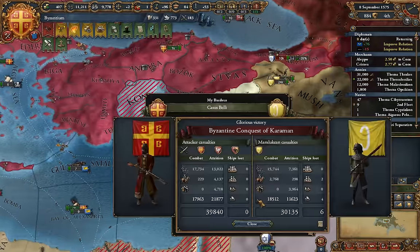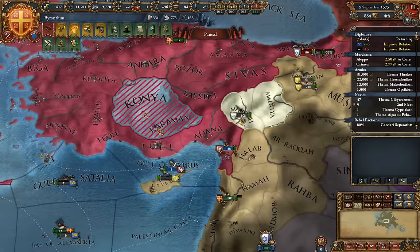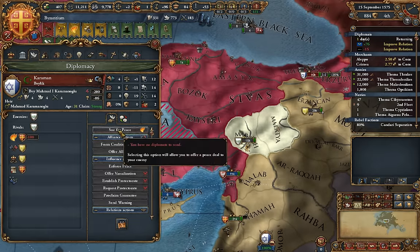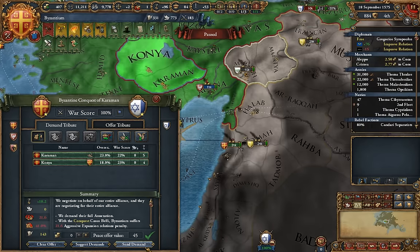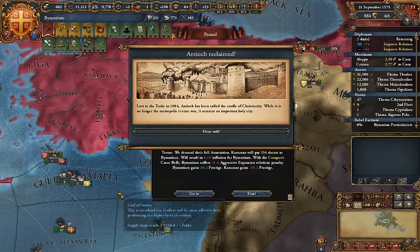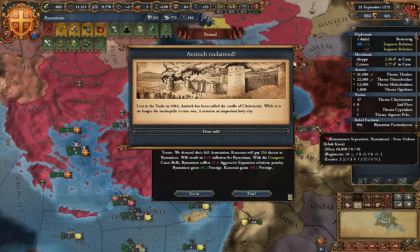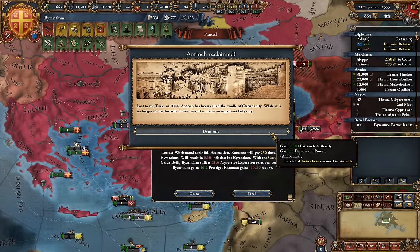They're willing to accept — let's go ahead and take that. We lost 9,000 more troops than they did, but that's okay. We'll go ahead and enforce our demands. This shouldn't cause a coalition with anyone of note, so we'll accept this peace deal and take all of their money — 256 ducats. They actually lost 10,000 more troops than we did, probably from that Karamon stack wipe. Antioch reclaimed — lost to the Turks in 1084, Antioch has been called the cradle of Christianity. Gained 20 patriarch authority and 50 diplomatic power, and the capital renamed to Antioch — Deus Vult!